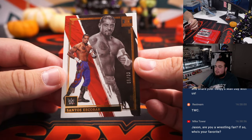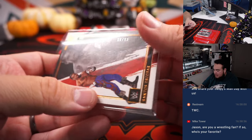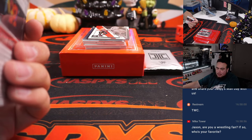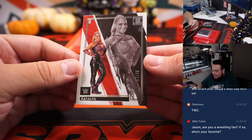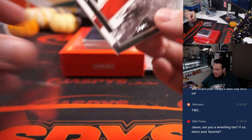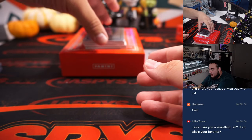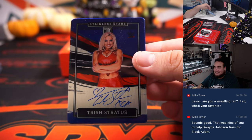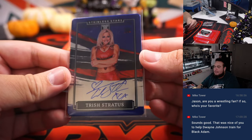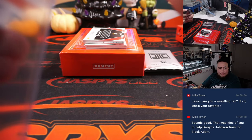Alright, first one — Santos Escobar. There are a lot of new wrestlers I have no idea about. That is 66 out of 99, spot 6 — that goes to Chad. Then we have a Natalya to 49, that's 27 out of 49. Then how about a little Trish Stratus — very nice! Nice on-card auto, 34 out of 75, spot 4 going to Mark.